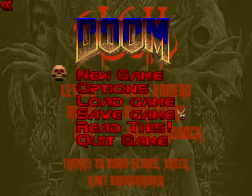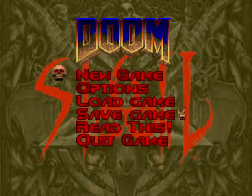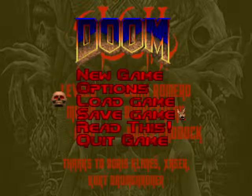Hey y'all, I'm Fezzador, and we are resuming the Sigil walkthrough on the Ultraviolence difficulty for the PC using GZDoom. We're approximately halfway done with the Sigil walkthrough already. We are on map 5, Abaddon's Void. A little bit of trivia: Abaddon comes from ancient Hebrew, meaning place of destruction. With that being said, let's get the party started.